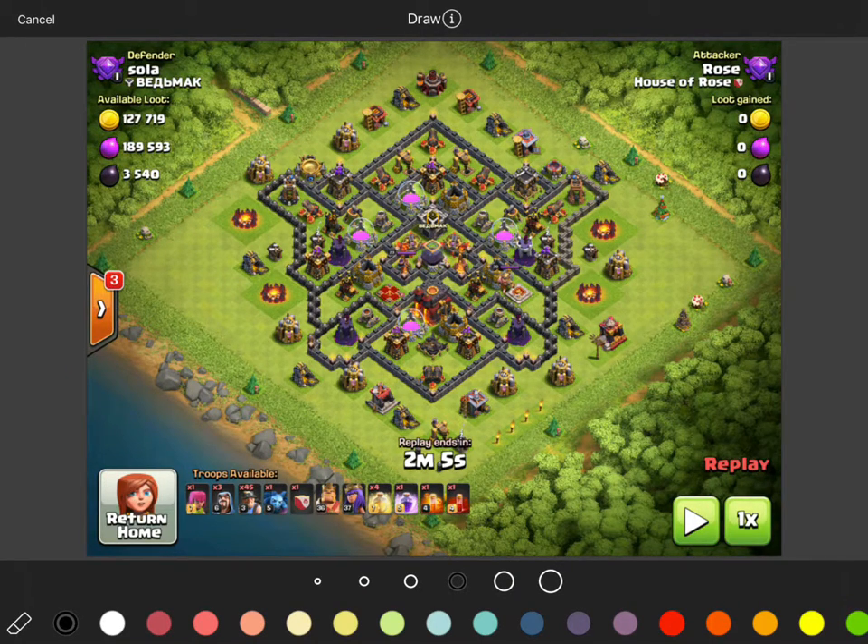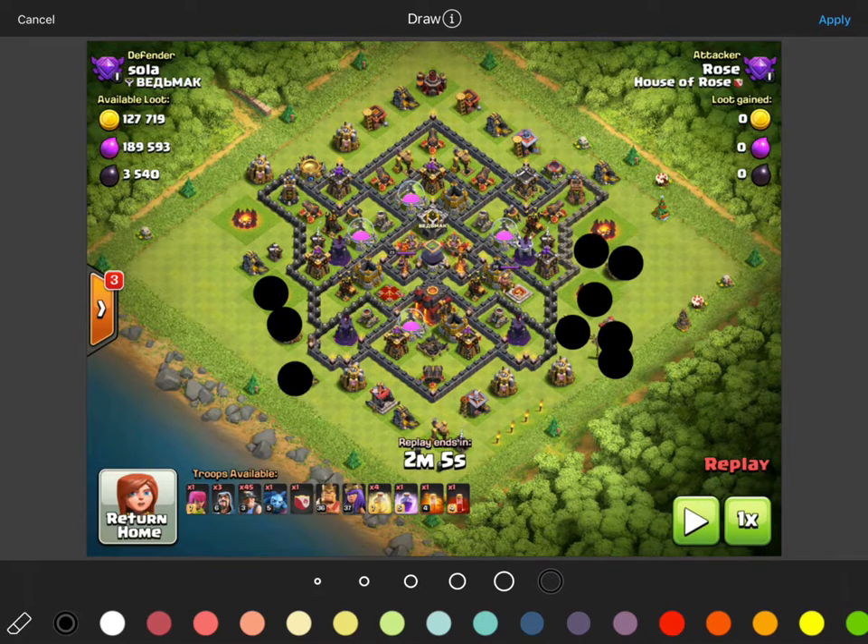Here we have another mass miner attack. We're going to come from the six o'clock position and go straight up the gut to twelve o'clock. This is actually a pretty good base for funneling the miners — there are a couple things we can pick off on the outside, leaving us a very nice path straight for the miners.